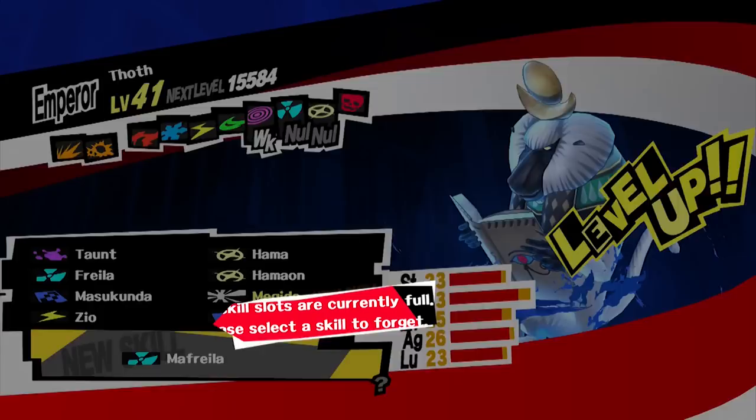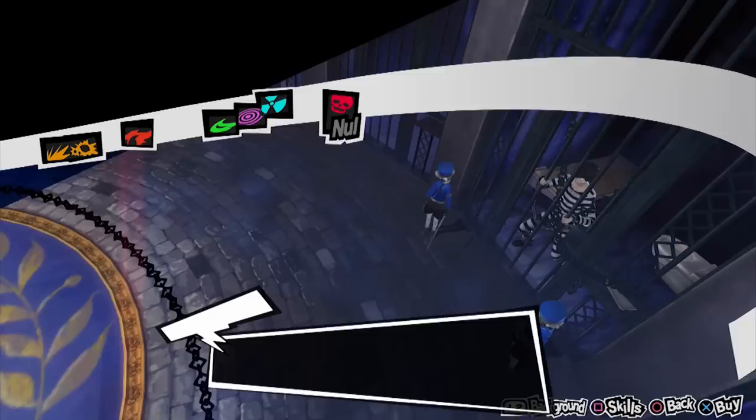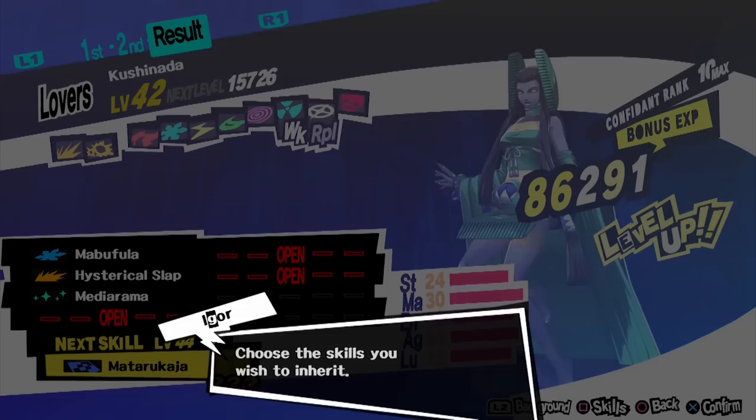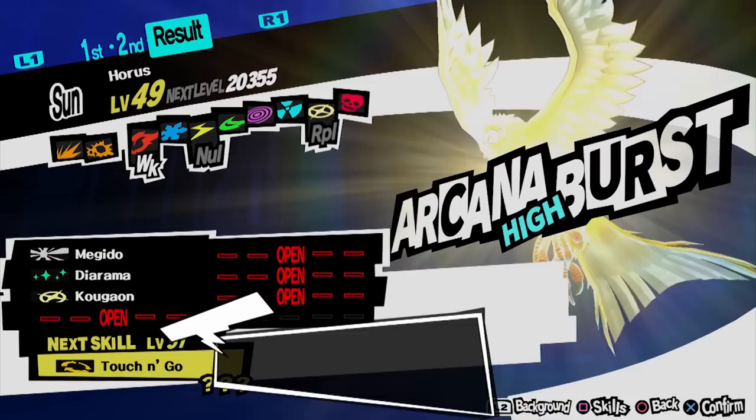You can recruit Thoth in Mementos and in the fourth palace, but in case you cannot obtain him, use the newly created Anubis and fuse with Yaksini — which we needed before — to create Thoth. Rebuy your Anubis if you needed to fuse Thoth. Lastly, create Horus using Kushinada and Hecatoncheires, which we needed from rank 8. You can obtain Kushinada from negotiations in the fifth palace, or with a fusion of Thoth and Fuu-Ki. Once you have these two, fuse them for Horus.